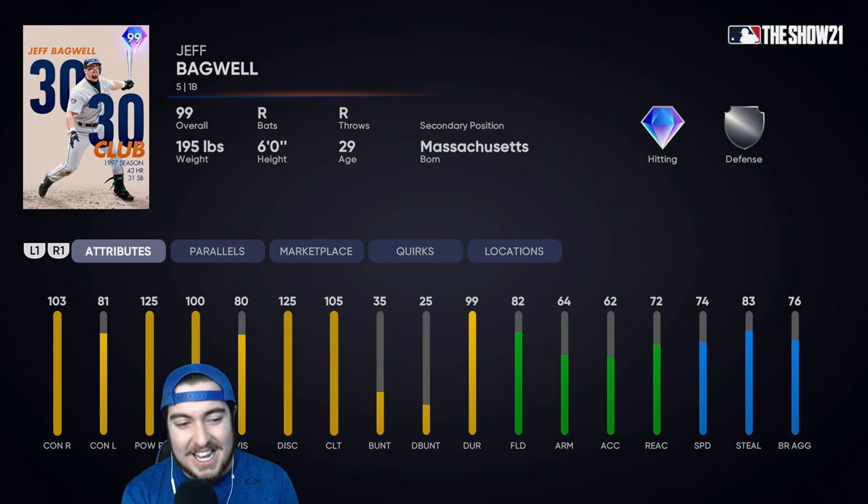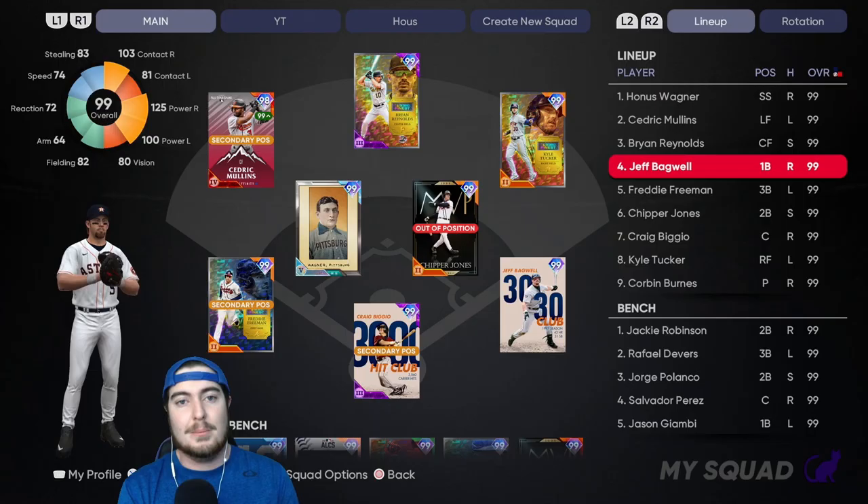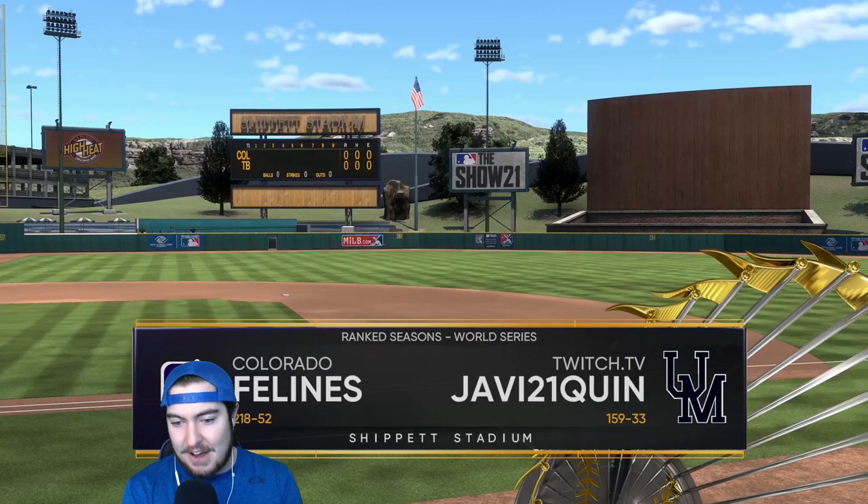Jeff Bagwell is 103 and 125 against righties and 81 and 100 against lefties. Yikes — 80 vision, 125 discipline, and 105 clutch. A pretty good fielder at first base: 82 fielding with a 64 arm, which doesn't matter that much. 62 accuracy and 72 reaction. This card is going to have more speed than the average first baseman because it is a 30-30 club card — 74 speed with 83 stealing and 76 base runner aggressiveness.